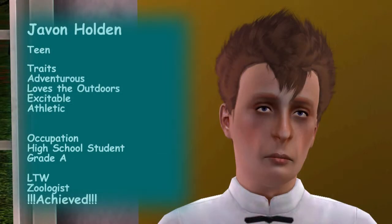Javin's traits are adventurous, loves the outdoors, excitable, and athletic. He's a grade A student but not on the honor roll, and his lifetime wish is zoologist — which he's already achieved. So he can age up straight away. We might even age him up this episode. I'm thinking of giving him the family oriented trait when he ages up so he wants to get married and have kids.